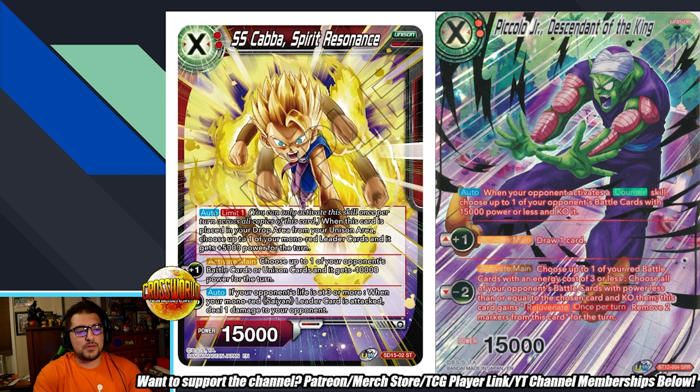I think players of this deck are probably just going to be playing four copies of Piccolo Junior, Descendant of the King. We all know what that card does by now — the plus one draw is insane, the minus two board wipe can be insane in the right circumstance, the auto is again insane. You can awaken by putting either of these into play, but you only give an additional marker to Kaba on awaken. Still, I'm going to be testing Kaba at four just to see how it functions — I think Piccolo Junior will probably outclass it given its generic draw power and overall versatility.